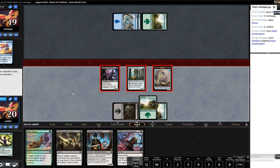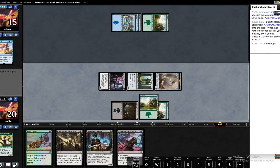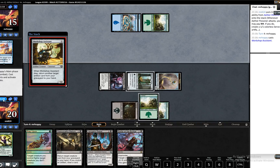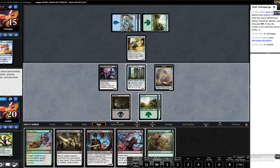We will do our 4 damage and carry on. There's an argument we could resource for that. Our opponent plays Workshop Assistant, then Druid of the Cowl. I think I'm okay with swinging with everything, knowing that we can play Vengeful Rebel. Everything kills the Workshop Assistant.